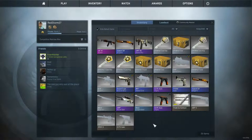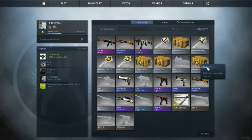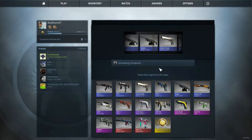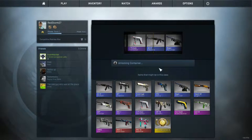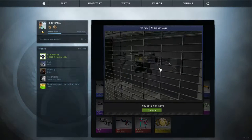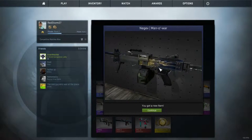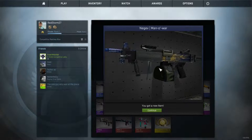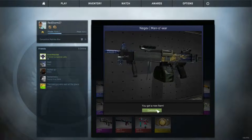I didn't expect much from that case honestly. Alright, back to the Chroma 2 case, let's see what we get. I saw something cool — oh no, don't give me that. God damn it, I got a Mana War. It actually does look cool but this gun is worthless. That's pretty shitty. Pretty shitty.